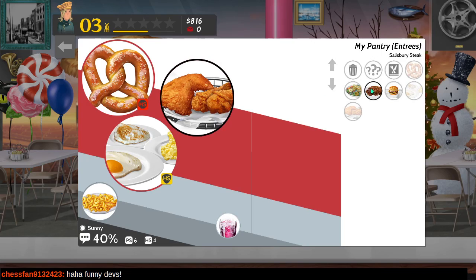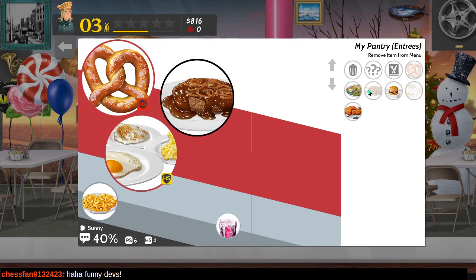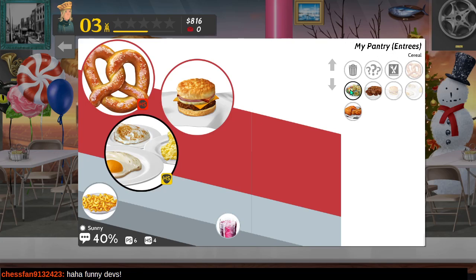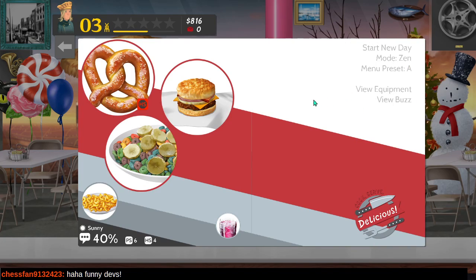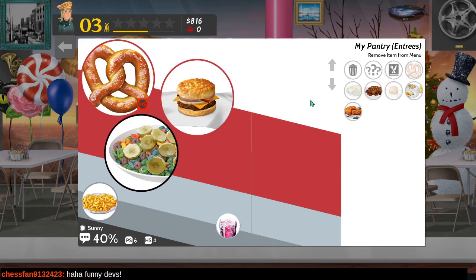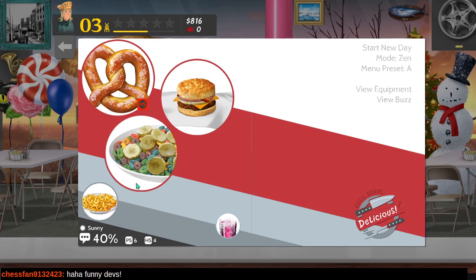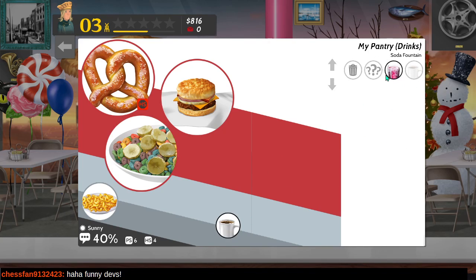Let's prep something else today just for variety's sake. Breakfast sandwiches are kind of nice. People are really digging the eggs and the macaroni though. Cereal could be a nice alternative. It's a sunny day - we're going to have a soda fountain then. Let's do it.